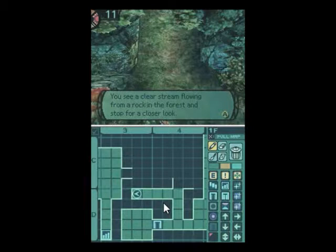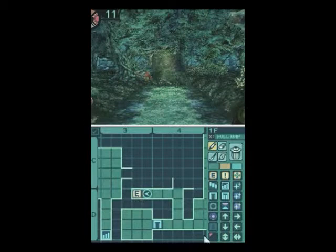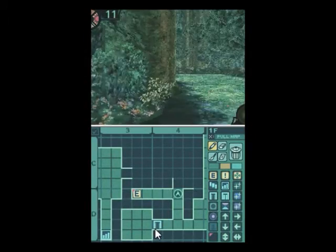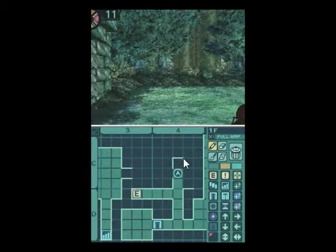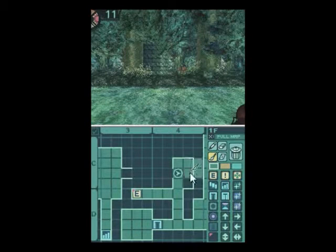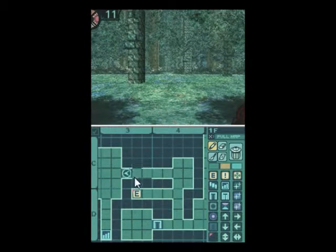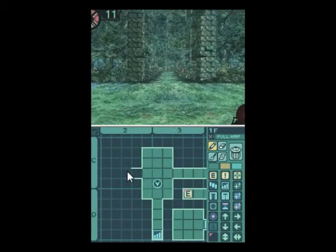You see a clear stream flowing from a rock in the forest and stop for a closer look. The mineral water that flows here is crystal clear and shimmers beautifully in the sun. You stop for a while to enjoy its brisk refreshment, then resume your journey. Let's make a note of that - running water. A little sidestep away because I'm frustrated. Any squares we can cut out walking in this bit are probably for the better. And with that, we're back at the entrance. Venom flies were our reward for getting this far.